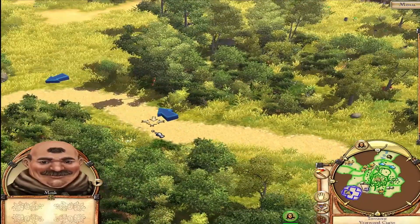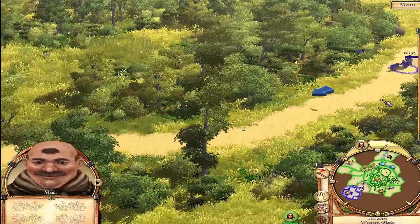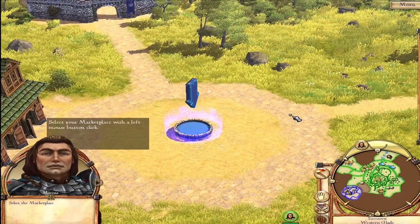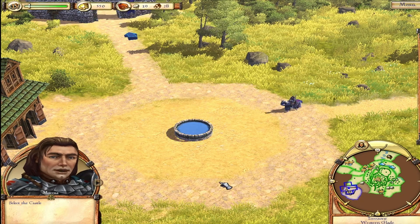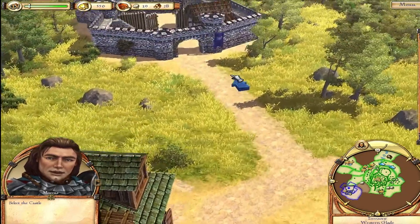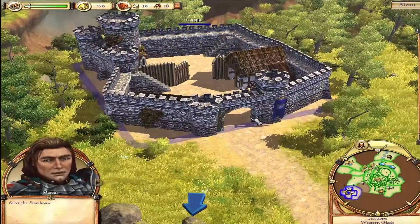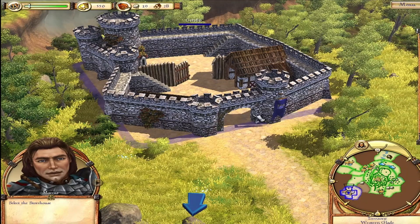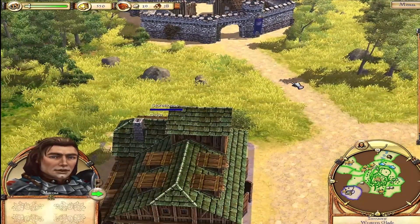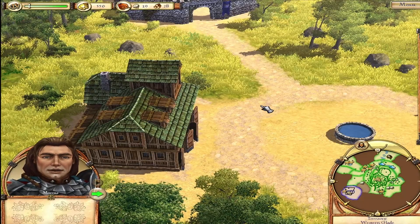Here we go. Select the castle — this is our castle, where our gold is stored. The amount of gold is shown at the top of the screen next to the city's reputation. Now select the storehouse — this is our storehouse, where we store gathered resources. You can see them next to the gold display on top of the screen. Is that all we have? The city's reputation is shown at the top of the screen; it's very low now, but as we build up a city, it will rise.